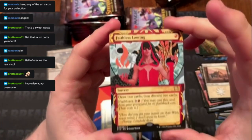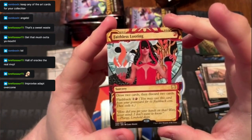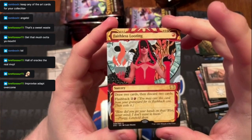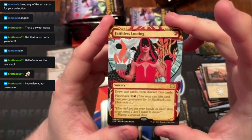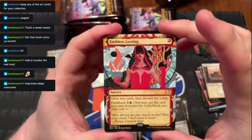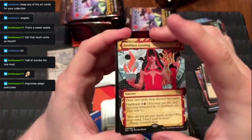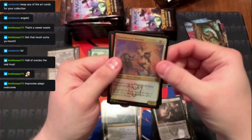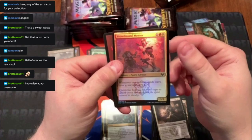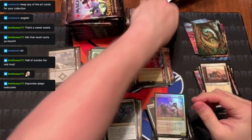Faithless Looting! A weird art card here, and a foil Stonebound Mentor.